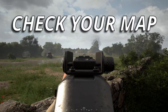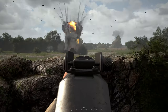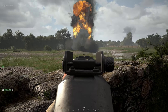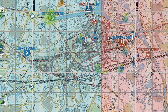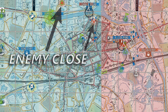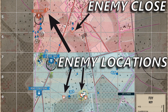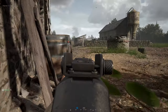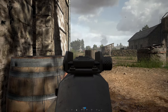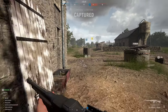First off, keep checking your map. This is something I do all the time, and when I used to stream here on YouTube, you would constantly see me open the map — that's purely for information gathering. It gives you a quick snapshot of all the squad leader markers, enemy movements, and enemy tanks, but also it's going to show you if any OPs or garrisons are hot, which means there are enemies close by.